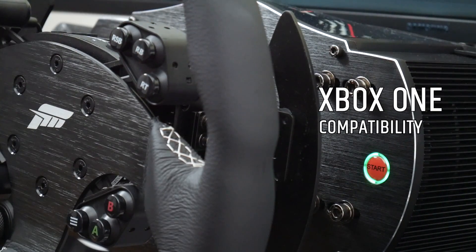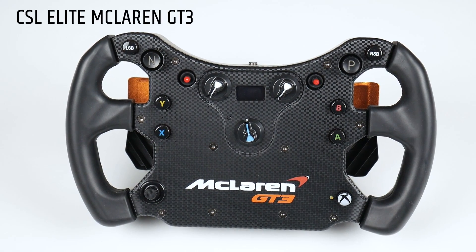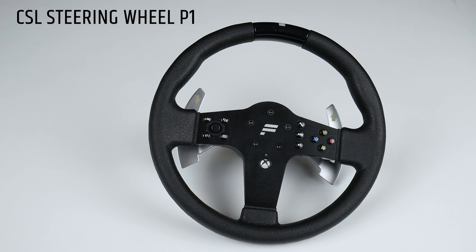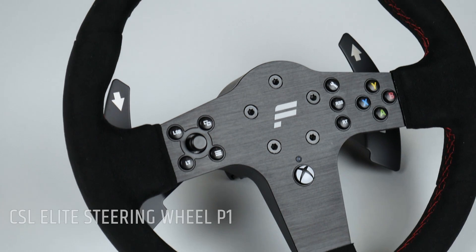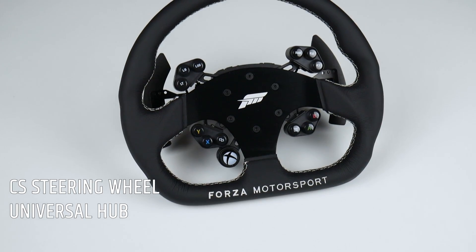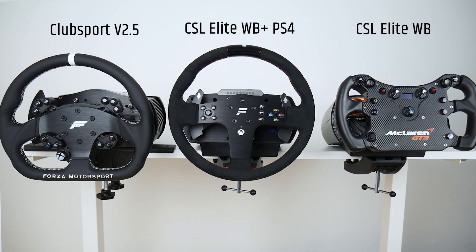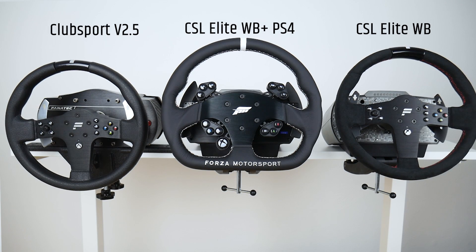For Xbox One compatibility, we offer four Xbox One licensed steering wheels: the CSL Elite McLaren GT3, the CSL Steering Wheel P1, the CSL Elite Steering Wheel P1, and the Universal Hub. They work on all of our wheelbases, so basically all wheelbases can be made Xbox One compatible by attaching the right steering wheel. This is because the security chip that enables Xbox One compatibility is located in the steering wheel itself.